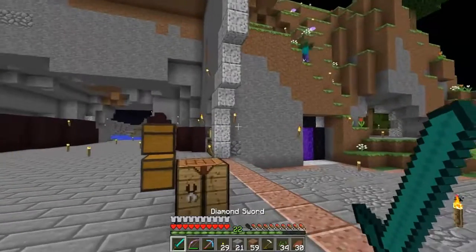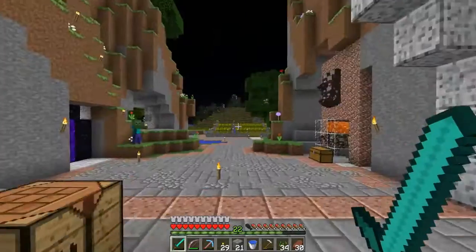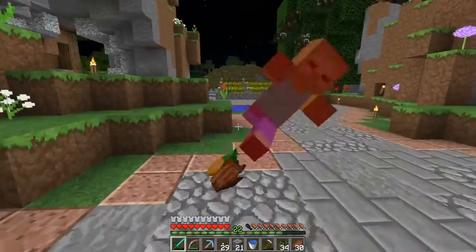Let's grab that water bucket. Oh, there's a zombie! Where's the water bucket? Oh, I have one in here. Cool, alright. Kill this zombie real quick — it's going to try to kill my villagers.